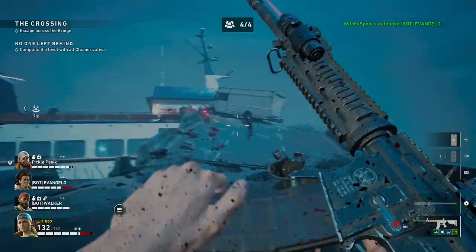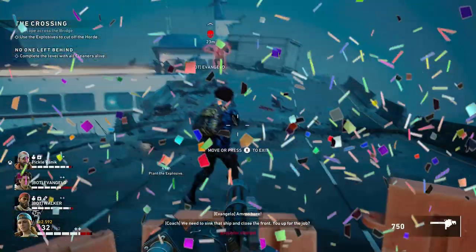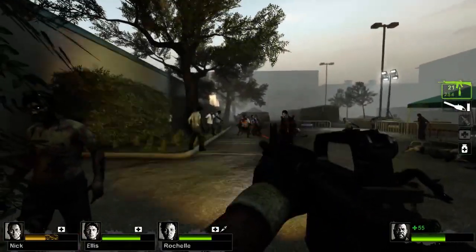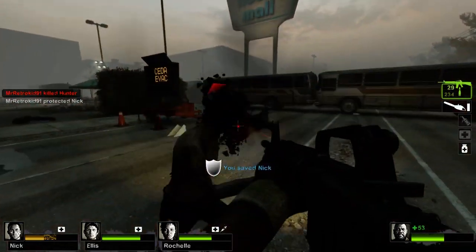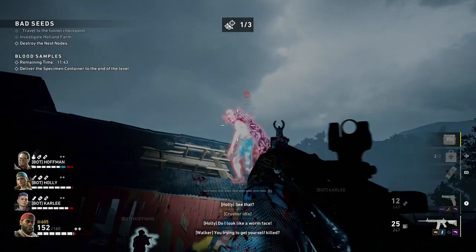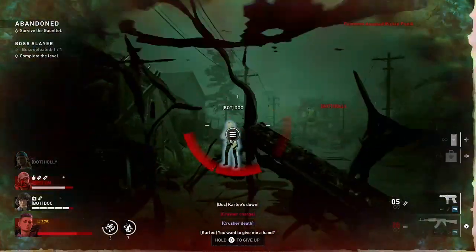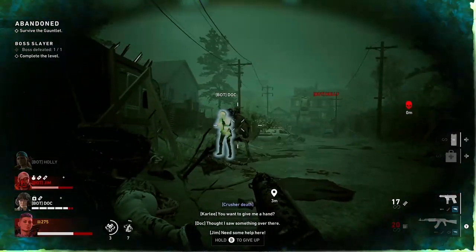Some of you might have clocked that I neglected to mention any of the special infected. Well done. It's because I don't give a shit about them. The special infected in Left 4 Dead and World War Z are so much better at changing how you play as a group. The more interesting special infected in this are basically just a suicide bomber and a tall guy with a really big arm. This is the one department where Turtle Rock really shit the bed — that, and the AI and aim assist, which are both more bother than they are worth.